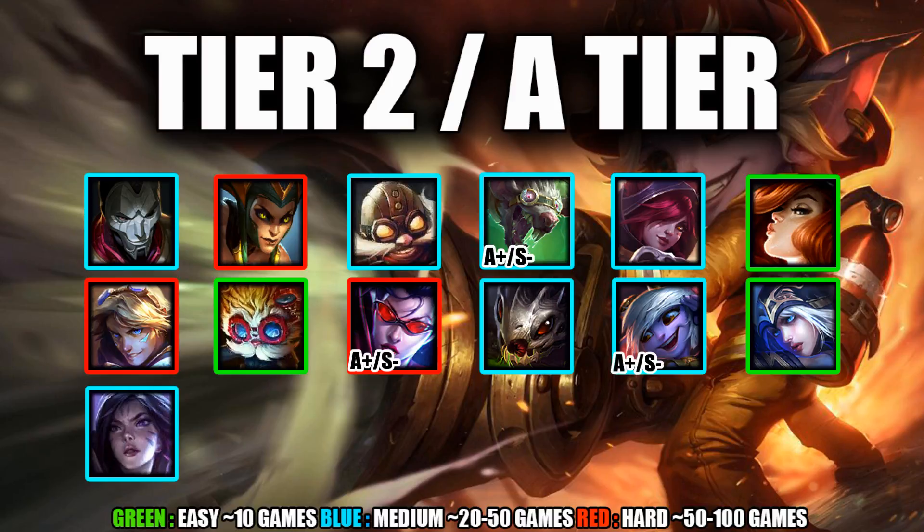Twitch did benefit a ton from the crit item changes — you can now go Infinity Edge, Runaan's, and Static Shiv as a full crit build and spike really hard at two to three items. However, like Vayne, he has a weaker laning phase, making it harder to get past that point against the S-tier AD carries.